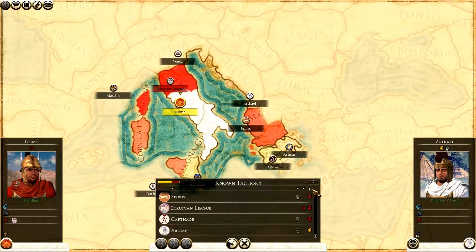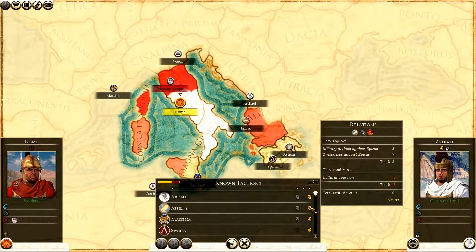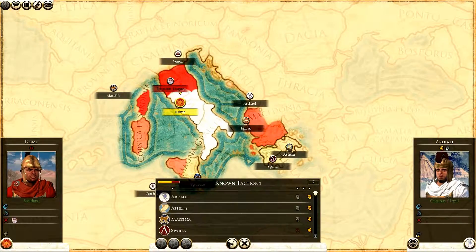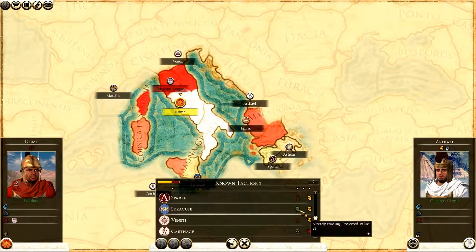Clicking again shows factions that like us most - Ardei, Athens, Massilia, and Sparta. Hovering over reveals details: they condemn cultural aversion but it's neutral. Athens likes us a bit more due to military actions against Epirus - anything I do against Epirus makes Epirus hate us more but Athens like us more, making trade or an alliance with Athens more likely over time. These are the little diplomatic nuances you need to work out in a campaign.